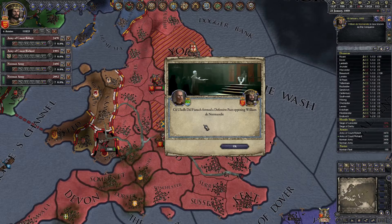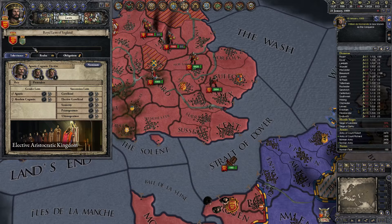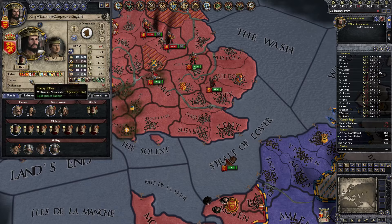Puts us up to 19 out of 5 domain. But if we can grab everybody together, we can crush these guys that much faster. Kula dal Fiatach formed a defensive pact — yep, good for you. And we probably need to sort out some of this. We can lose the Kingdom of England because we are elective. We would prefer for — is Richard our current heir? No, Robert.